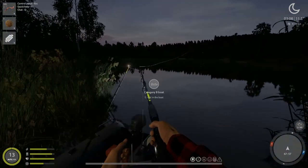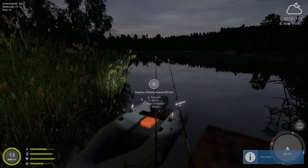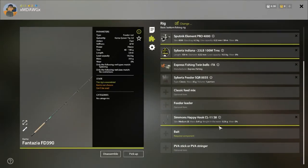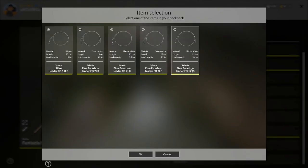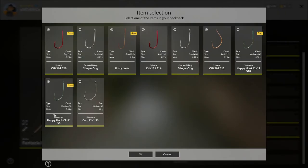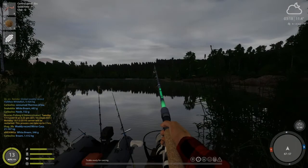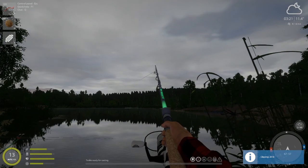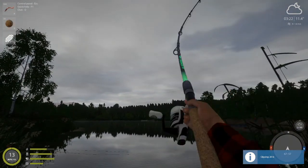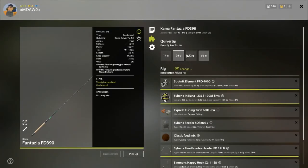We're going to take the 5.4 fluorocarbon off and go back to the 5 mono just until we can purchase the new one. Here at Mosquito, we're not going to notice that much of a difference between the fluorocarbon and the mono leader. Let's pull the new one out, throw some nice ground bait in, and put on the 5.4 fluorocarbon leader. We'll keep the size 8 hook on — worm seems to work really well in this spot. Let's clip it at 20 and see if we can catch a fish on our new rig.